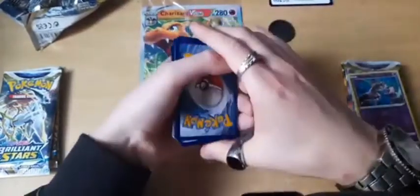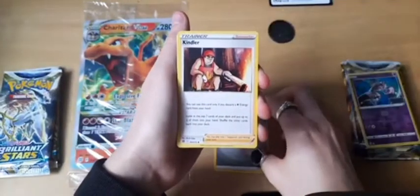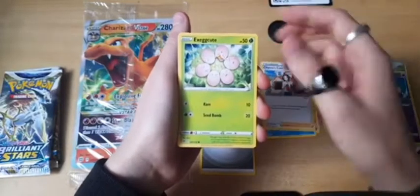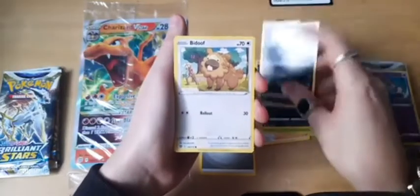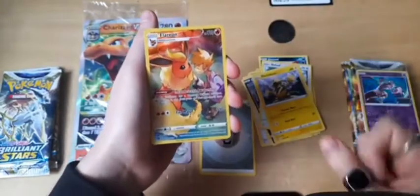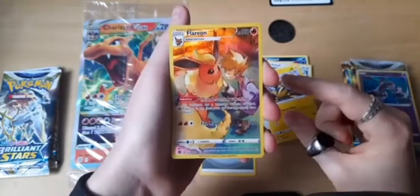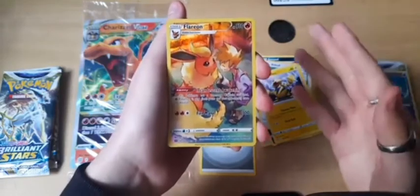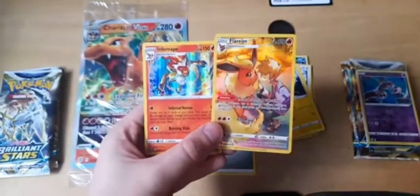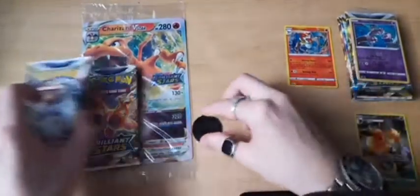Let's go through this pack: steel energy, Kindler, Printlap, Cherens Care, Exeggcute, Grimer — hate that artwork — Sneasel, Bidoof. There are only a few more trainer galleries that I need, and that is actually one of them. I was about to say I got Vaporeon a few videos ago — I need Jolteon, I now have Flareon. That's good! And a holo on the back as well — that's a great start, can't complain.